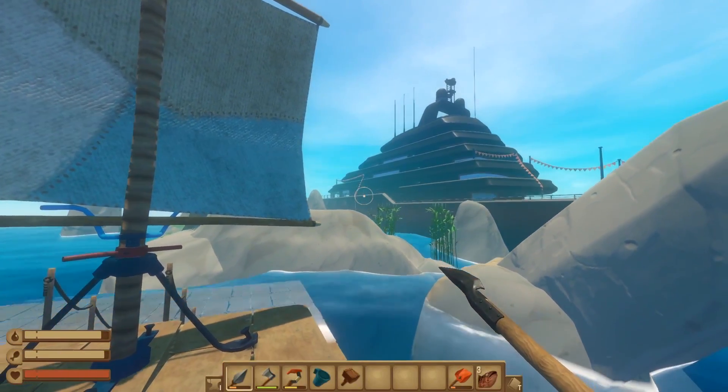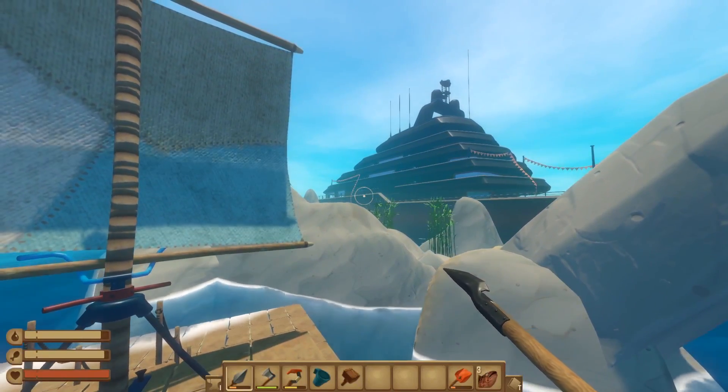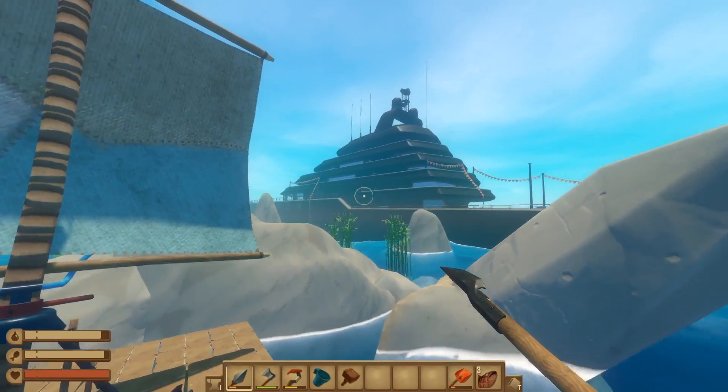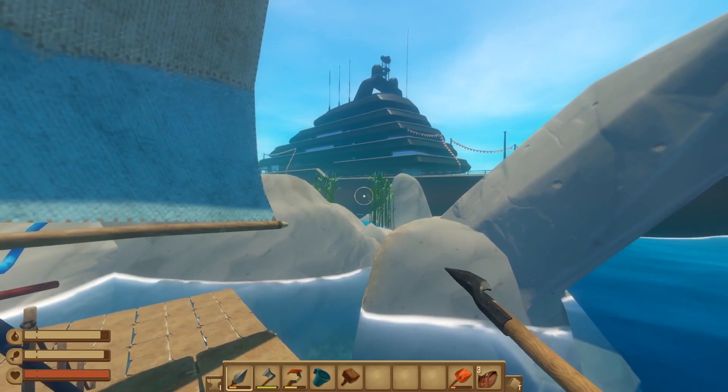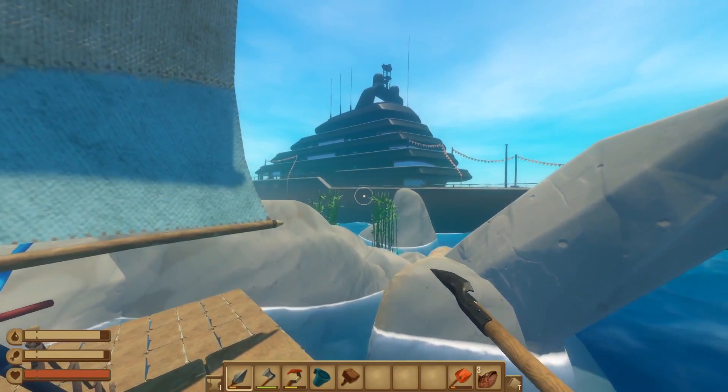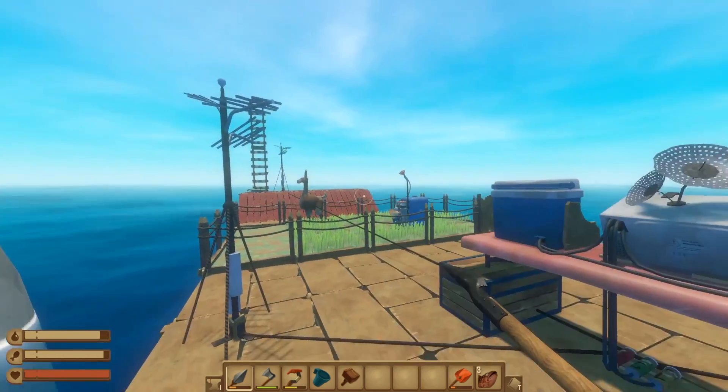Welcome back to episode 3 of our look at Raft's first chapter update. A little unfinished business from the ship that we managed to conquer last time — we need to sort out that carjack thing. When I was editing the video, I did see loud and clear exactly where we need to go for that, so we'll do that shortly.